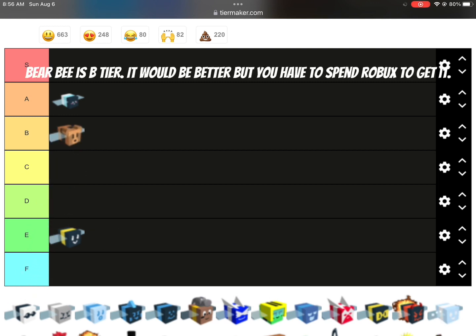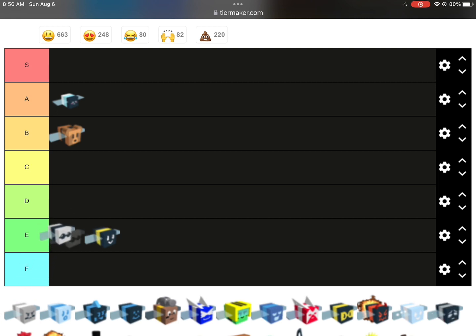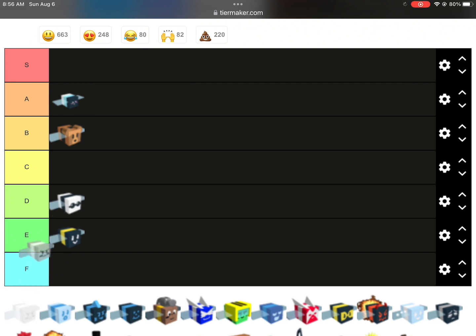Bear B is B tier. It would be better, but you have to spend Robux to get it. Bomber B is D tier. At least it drops a token.